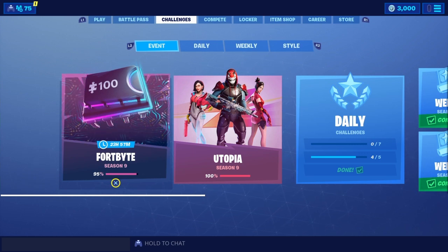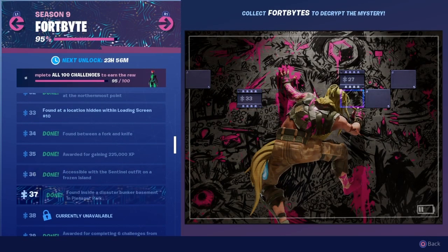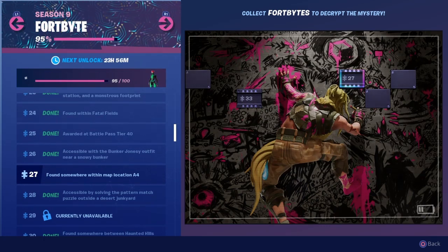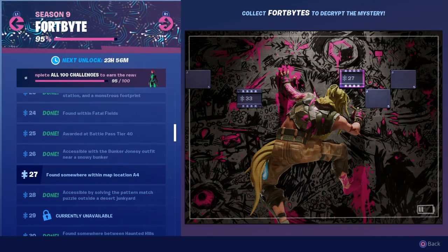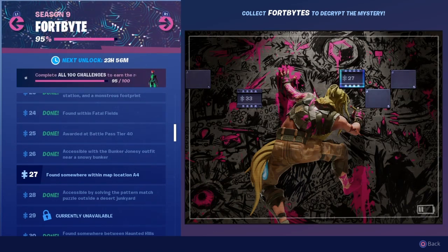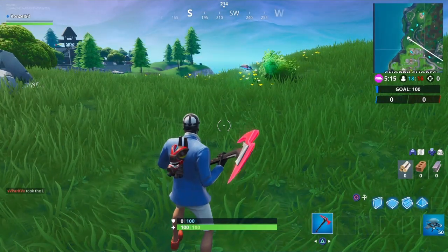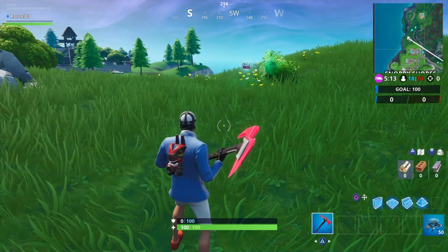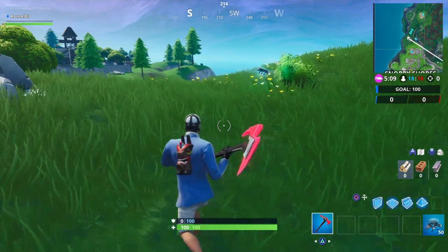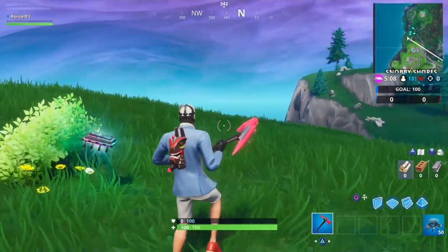With that being said, let's get to the Fort Bite. Today's Fort Bite is number 27, found somewhere within map location A4.